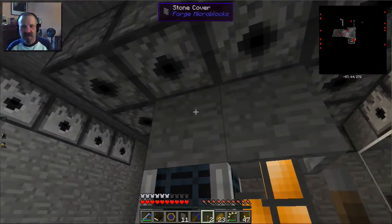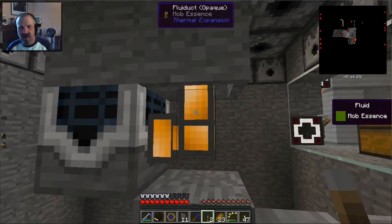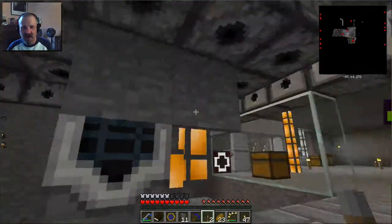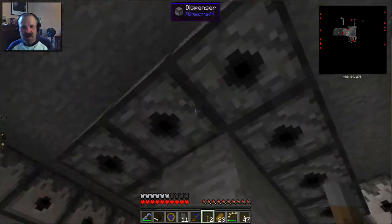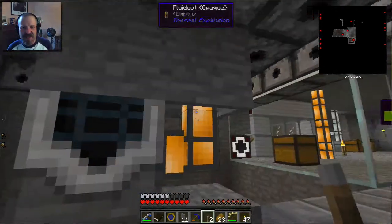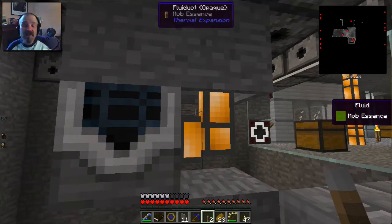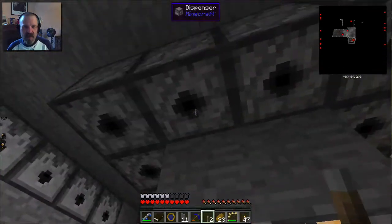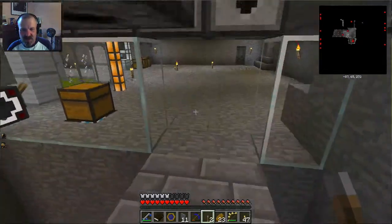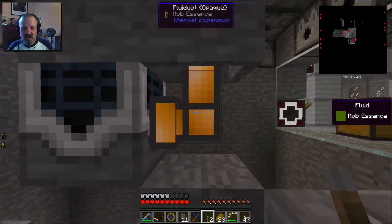We've already got the energy going down behind this cover in energy conduits, and the mob essence going down in these fluid ducts right here. That kind of takes away all my space unless I want to put another cable coming down here, but I don't want that to interfere with the dispensers. I could take out these fluid ducts and energy conduits and replace them with pipes from Extra Utilities, because then I could bring in the energy and the mob essence in one pipe — which is a cool thing about Extra Utilities pipes. That way I could use this space to bring in the redstone signal using rednet cable.